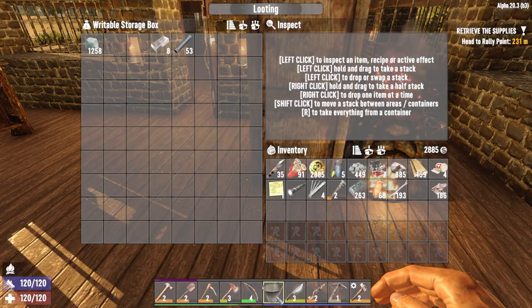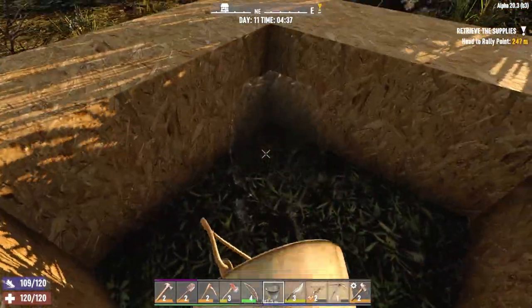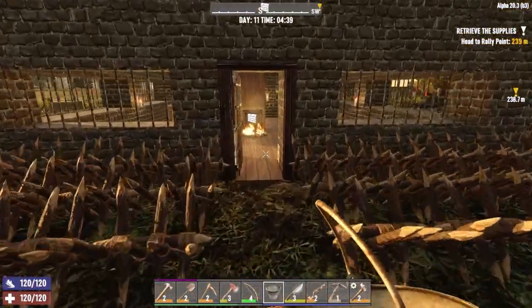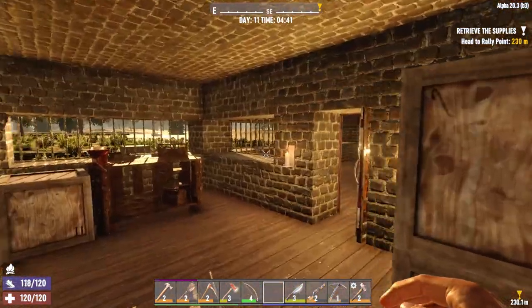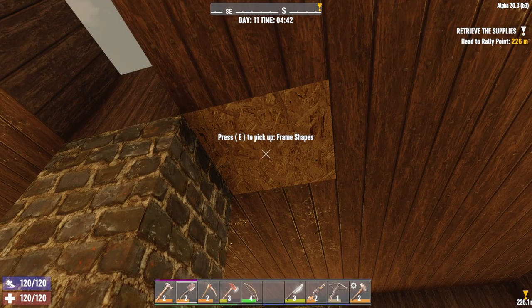Let's go ahead and refresh. Dump it out. There we go, very nice. Throw this back in here. I have been working on improving the base — that's been one of my goals. This can be upgraded.